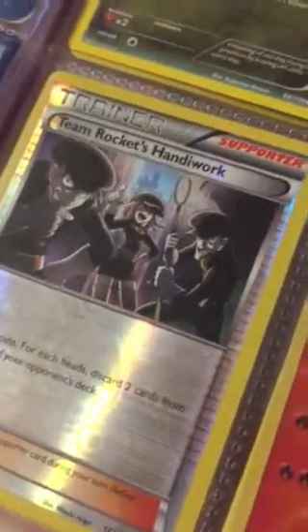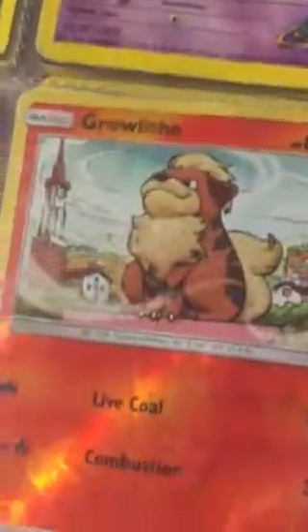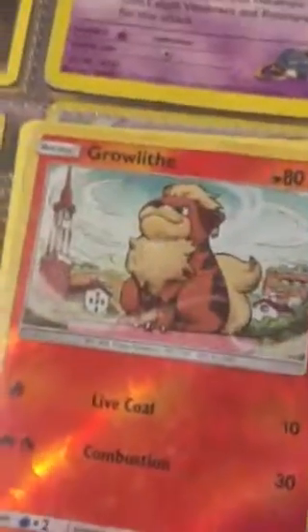So then you have a Begon, Sabrina's Mr. Mime, Cubone, Team Rocket's Hand Warp Trainer, Growlithe — I have a Reverse Growlithe and a Regular Growlithe right there. You can tell the difference — that's a Reverse, and the other one is not shiny.